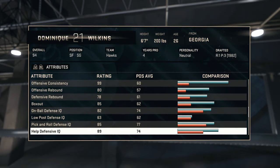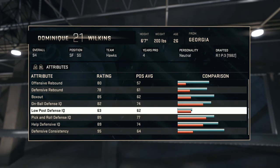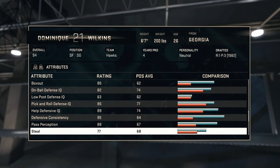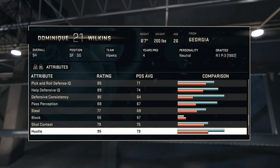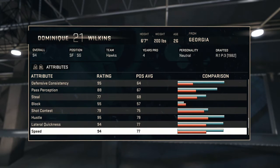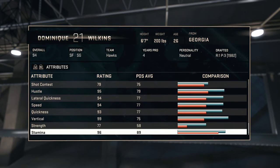Post hook and post fade at 80 - not too bad. Offensive rebound at 99, great rebounder too. Box out 85, so you'll find him. On-ball defense IQ 82 - not bad, great defender. 99 help defense, 89 help defense. Make sure you have interception on that. Pick and roll IQ not bad. 77 steals - still pretty good. Pass perception pretty good. Hustle 95, that's great. Lateral quickness is great at 94. Speed 93, quickness 99. Vertical of course - so even with not the greatest rebounding, that vertical helps you get some.